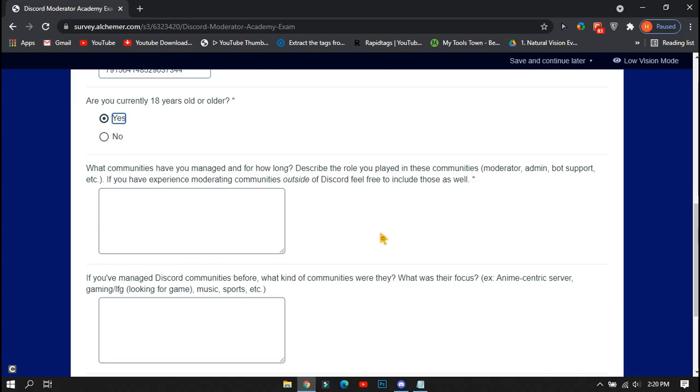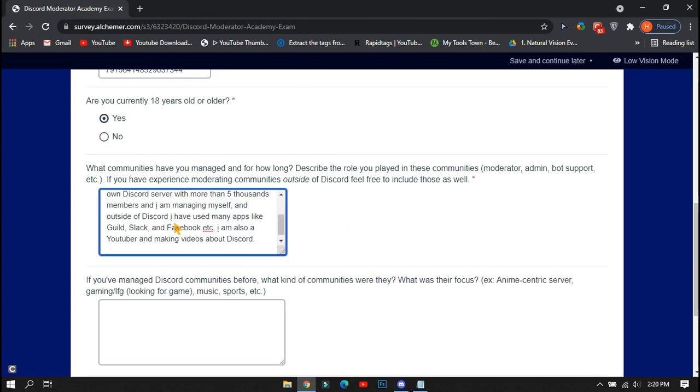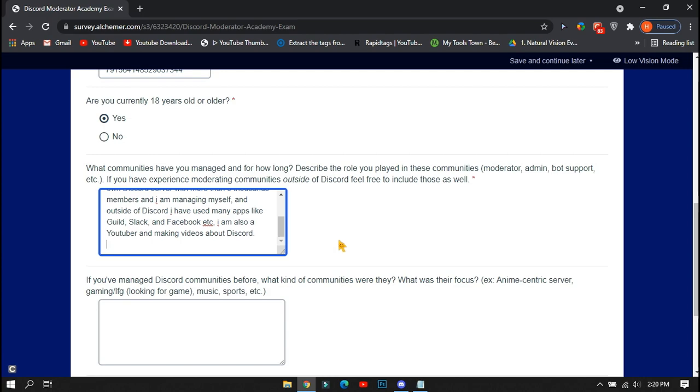The next two things are about your moderation servers and experience — make sure to fill these carefully or you may not be certified. First, it will ask how many communities you have managed, for how long, and your roles in those servers. You can also describe moderation experience outside of Discord, like a Facebook group or another platform. It depends on how many servers you are in, what roles you have, and any other experience outside of Discord.